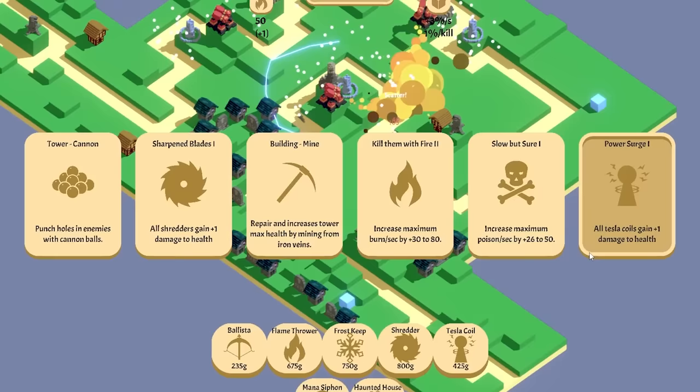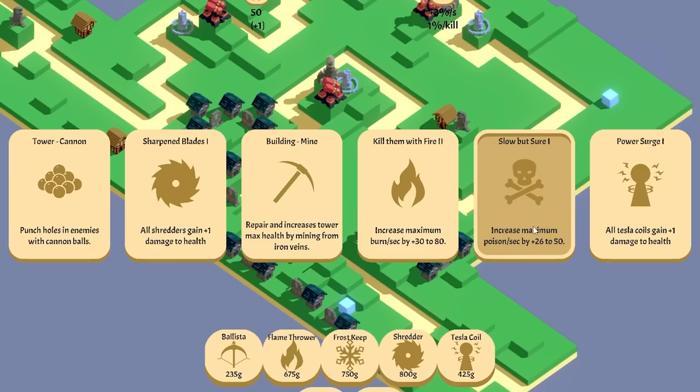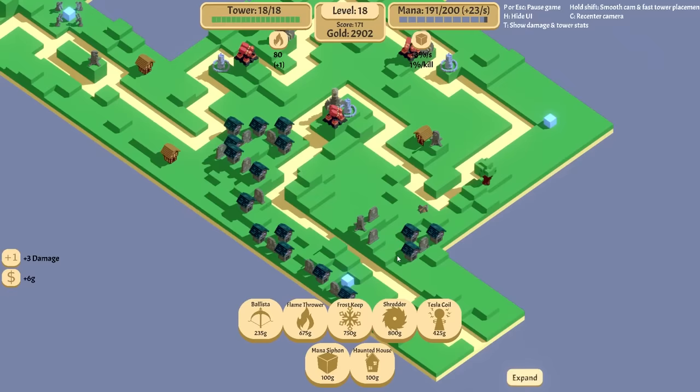Sharpen blades. Kill it with fire. Slow but sure. Damage to health. Poison — we don't have poison yet. Let's do the kill it with fire because that increases the burn. There's the first crossroads — I was hoping we'd find one of these pretty soon.